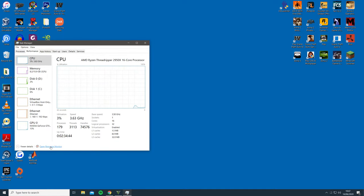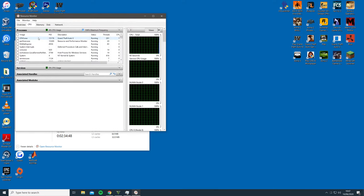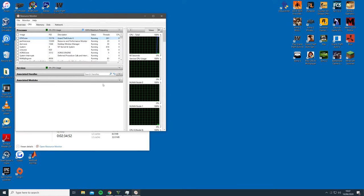Then, you should see gta5.exe appear at the top of the processes, which you should then right-click and suspend the process. Wait 5 seconds and then resume the process.